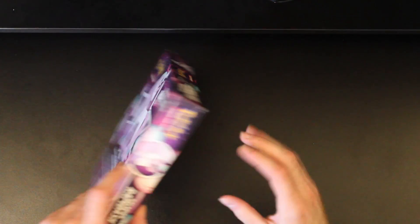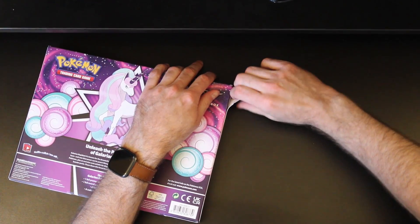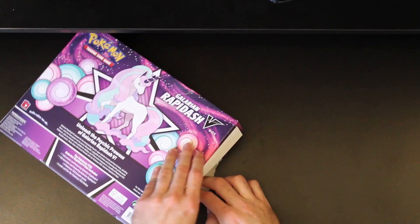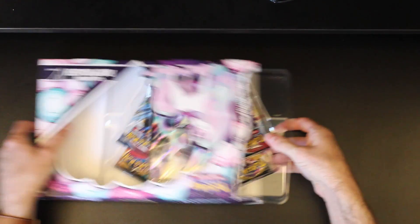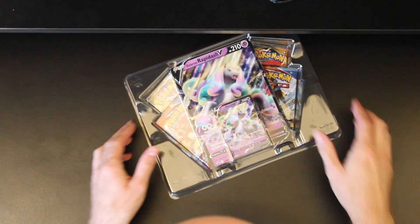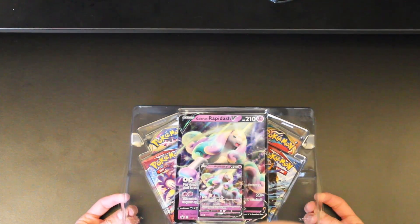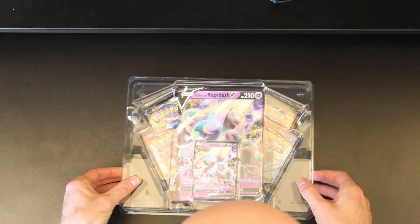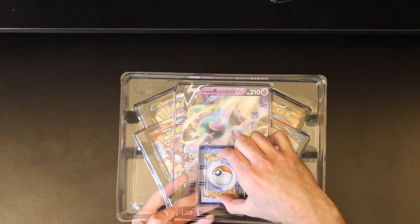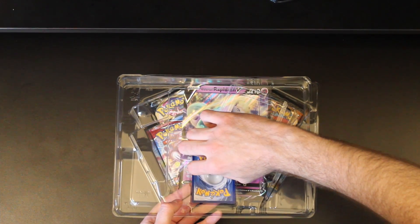Alright, here it is. Along the side here you can pop this open and it is a very good looking tin. I do like this a lot. I'm just going to rip it and pull this out. It has this little thing on the back here to protect the cards from bending, which is really nice.